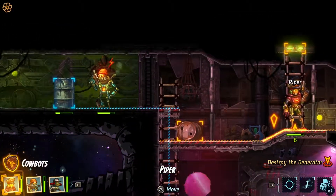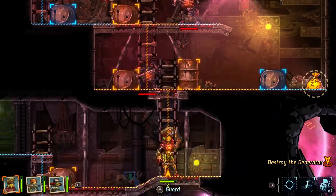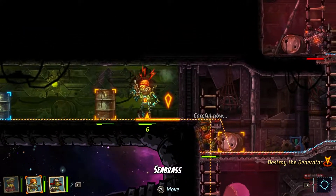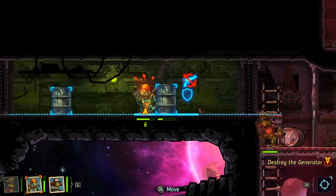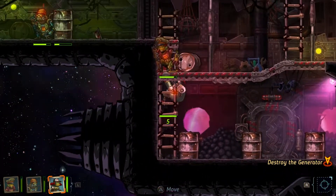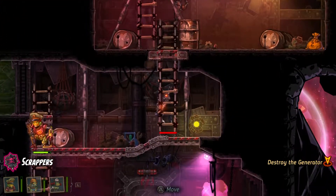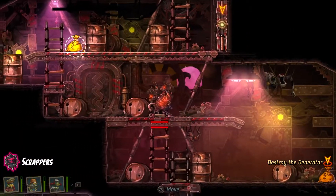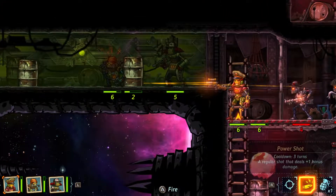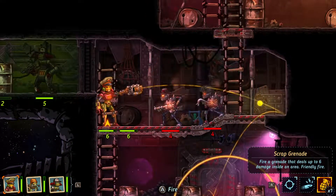There are special abilities that each character can use. For Piper, her main ability is a sharpshooter move that gives you more power — you aim, you shoot, and it does double damage — but you can only use it once every three turns. Each character has their own unique special abilities gained as you level them up. This game also allows ricocheted bullets, so you can ping shots off the roof or wall and hit enemies from behind.